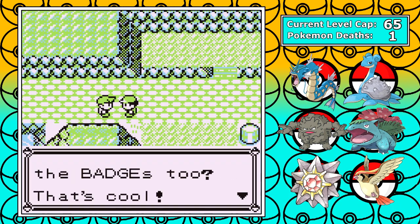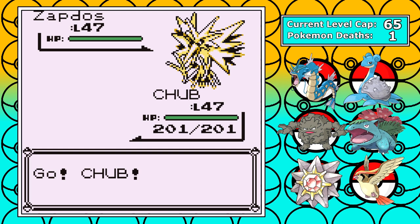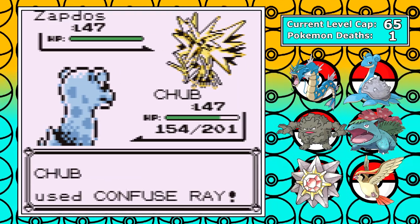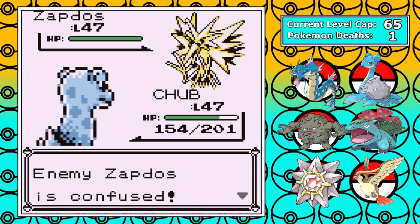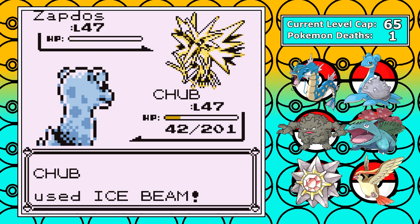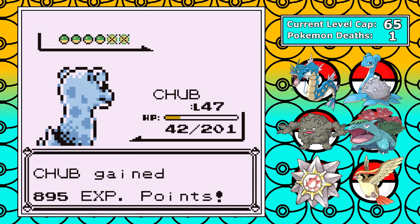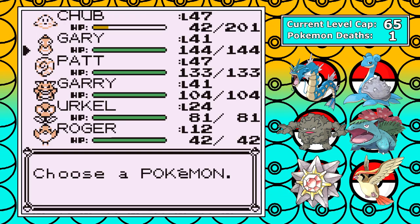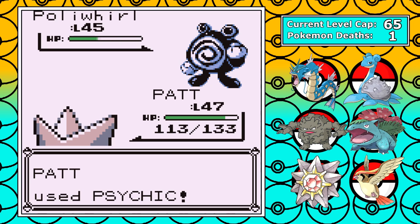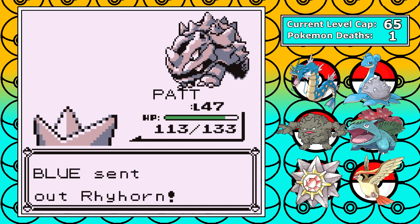Now let's move rapid fire into rival number six. I lead Lapras again and the worst case scenario strikes — it's a Zapdos lead. I do the dumbest and riskiest thing I could possibly do: I just stay in. I go for a first turn Confuse Ray, take a Thundershock, then it fights through the confusion and crits on a Thundershock. My life flashes before my eyes — I barely survive, and an Ice Beam does take it out. Past Matt is pretty stupid, but it worked. Next up is a measly Sandshrew — Surf smacks it down. He brings in a Poliwhirl — I'm done pressing my luck, so I pivot to Starmie and one-hit it with Psybeam. His next Pokemon is a cute little Kabuto, and Thunderbolt electrocutes it down.